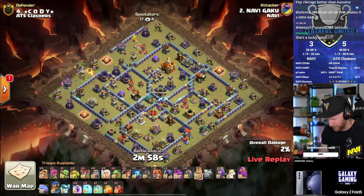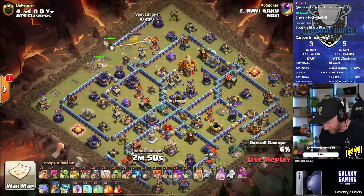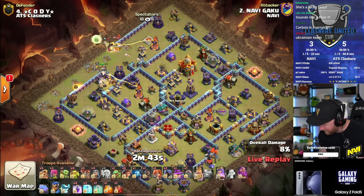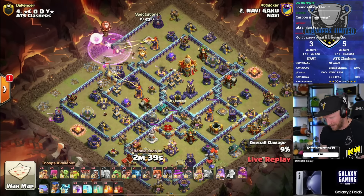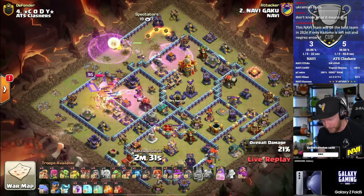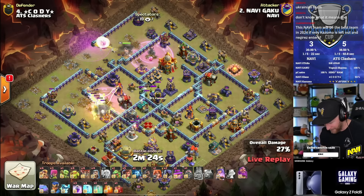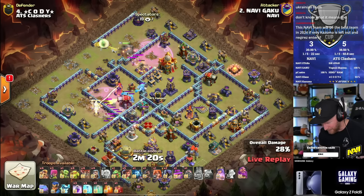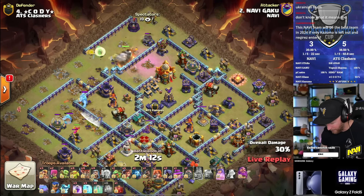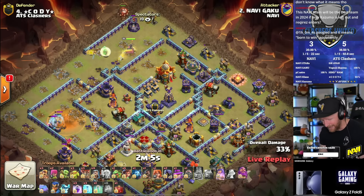Gaku goes in with a queen charge and root rider attack, with super barbarians and sneaky goblins for support. Queen tries to cut off the king's pathing and forces him in to get the scattershot down. He delays the heal just a slight moment until the queen is actually taking damage so healers don't transfer to the king immediately - that's how you avoid disasters. Gaku times everything perfectly. Super barb goes to deal with triple ice golem clan castle troops, anchoring inside the poison - keeping damage away from the queen.